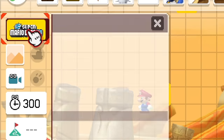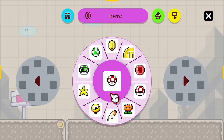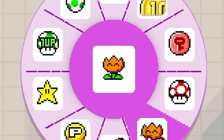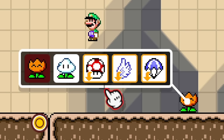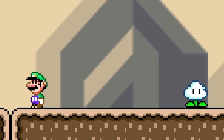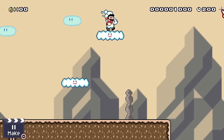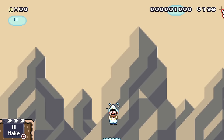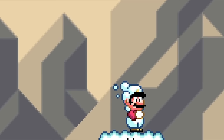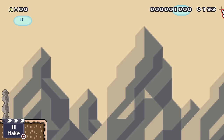We do have a new power-up, but it's only in Super Mario World style as far as I know. It's in the Cloud Flower. Jump, twirl, you get a cloud. Twirl, you get a cloud. It works very, very well and saves your life until you run out of them.